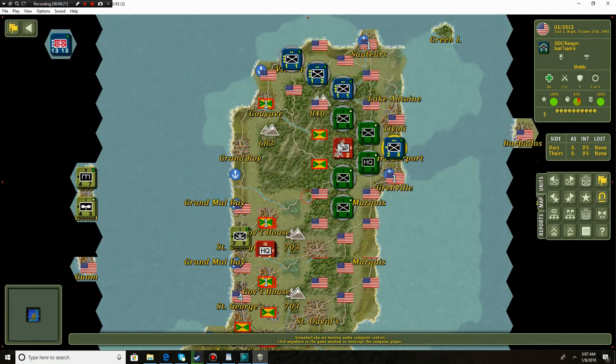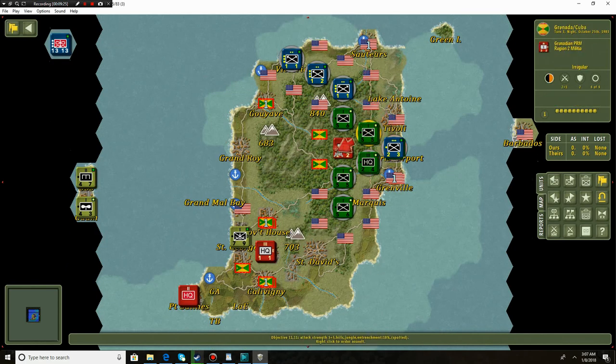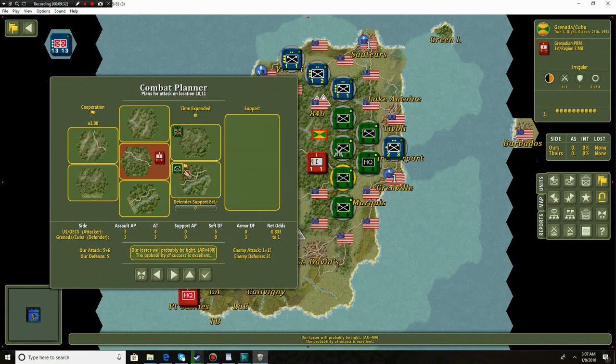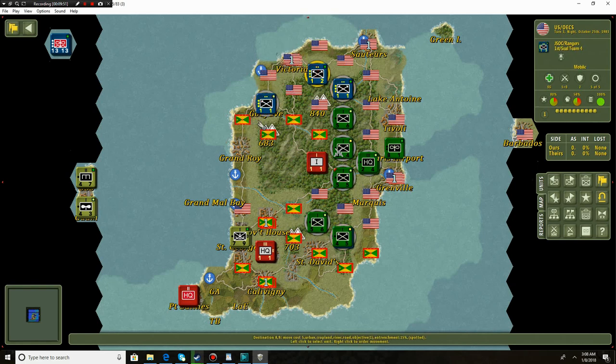We got some reinforcements - nice. This time we completely annihilated them, and we could finish them off even more. Probability of success is excellent - we'll have the JSOC Rangers finish them off. Moving with the rest of our men, we have to use these roads - going to be quite important just to get to the main area. Gouyave is under US control now.